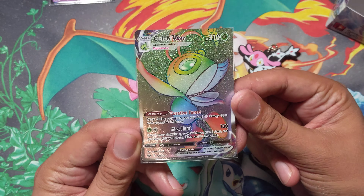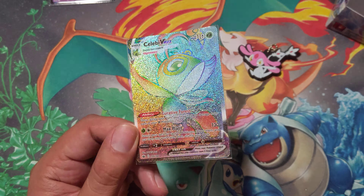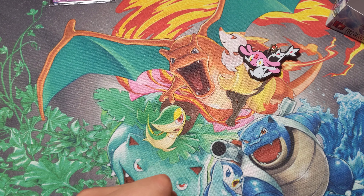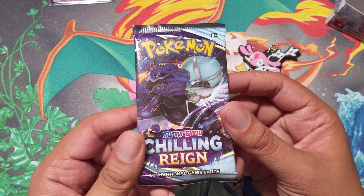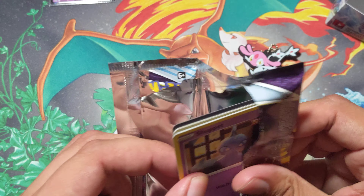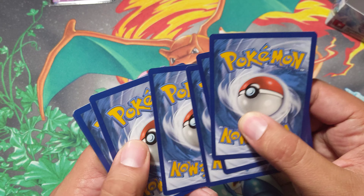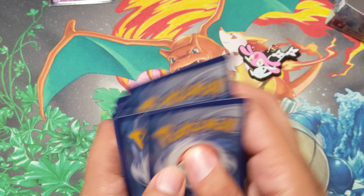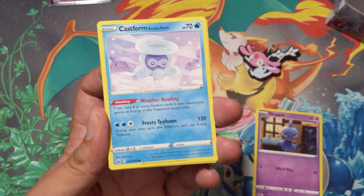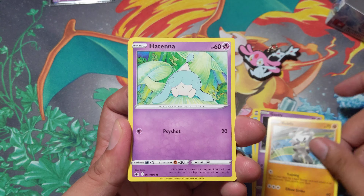If you missed the first part — holy smokes — I got the Celebi VMAX Rainbow Rare. That is some wildness, and it's a card that I found such great adoration for prior to. So the first box gave me 6 white code cards and 12 green code cards, obviously staggered but somewhat bunched up. If you watch closely towards the end of the video when I go over the code cards, you get to see exactly what was going on — what the trend was — and it seemed like the white code cards were somewhat bunched up.